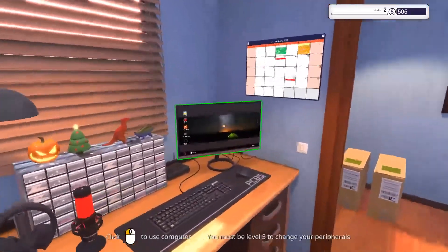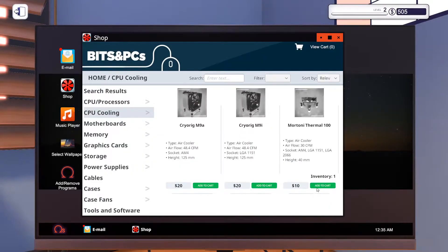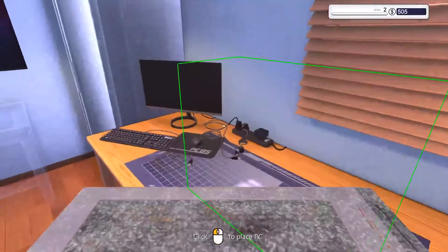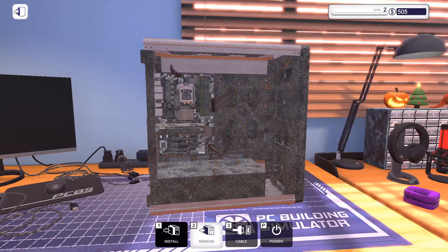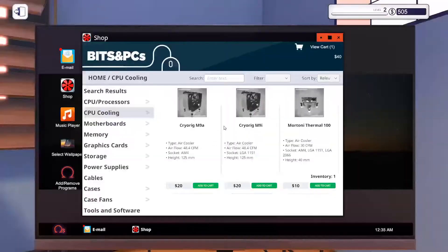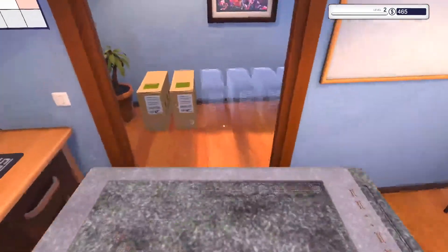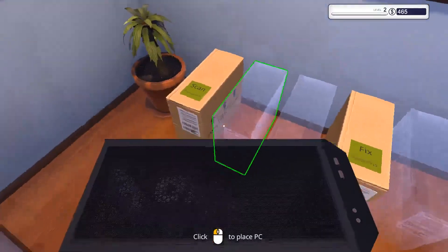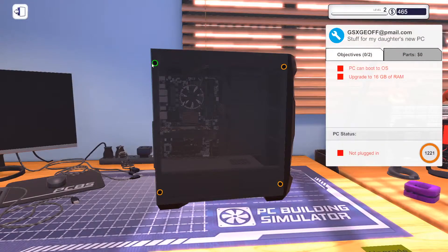I'm gonna go ahead and order one real fast for CPU cooling. Oh, I have one in inventory — do I have a new one? How do you see inventory? Check it out — install. Cooling broken, alright. Let's just order up a new one, and we'll come back to that later. The RAM one is here — should be pretty easy, out with the old and in with the new.